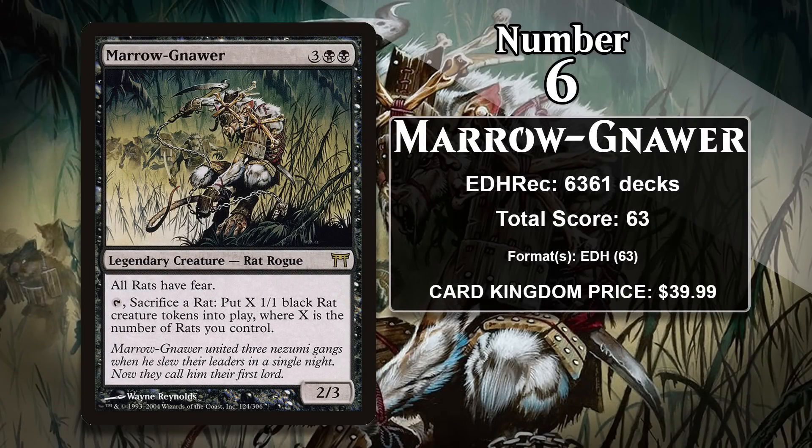At number 6, it's Marrow-Gnawer. This 5-mana 2/3 gives all rats, including itself, Fear, and you can tap it and sacrifice a rat to make X 1/1 rat creature tokens, where X is the number of rats you control. This makes him great whether or not you have a bunch of other rats around, as the ability becomes exponentially more powerful. This is the first of two cards on the list that don't have any points from Constructed — Marrow-Gnawer got here entirely because he's heavily played in Commander. He's the second most popular mono-black Commander and the 69th most popular Commander overall, played in decks loaded up with rats, as giving them all Fear and making a bunch of tokens is a great way to overwhelm opponents.